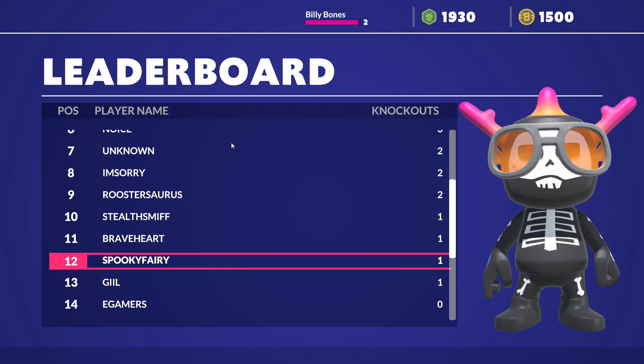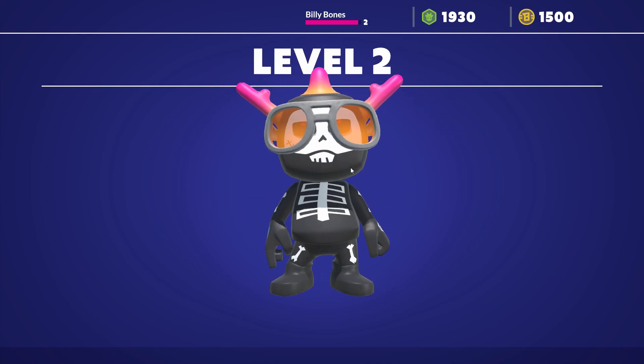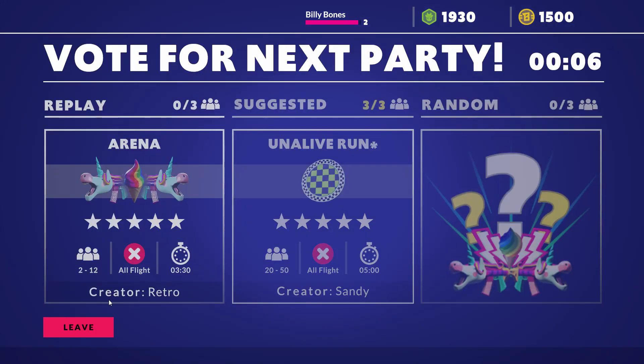Here's the leaderboard for this particular level and you can see we get XP and we level up. This character was level one and now it's level two. That's actually how you level up your character — by doing activities.